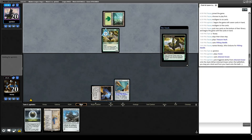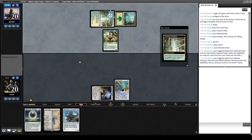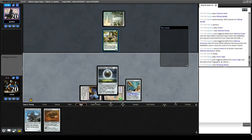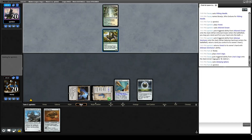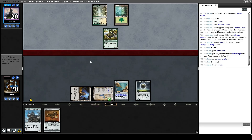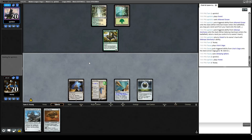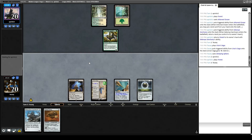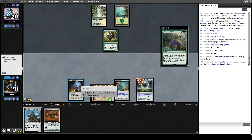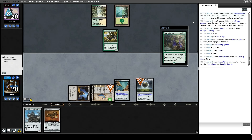Let's play Urza's Saga, play Damping Sphere, pass the turn. Saga is probably going to fetch for Welding Jar if it gets that far. We should be able to get at least one Construct off of it — depending on if we draw land we might be able to get two. We go to upkeep. There's the Force of Vigor — that is bad news. They exiled an Arboreal Grazer so not a card that matters. Let's go ahead and land cycle.